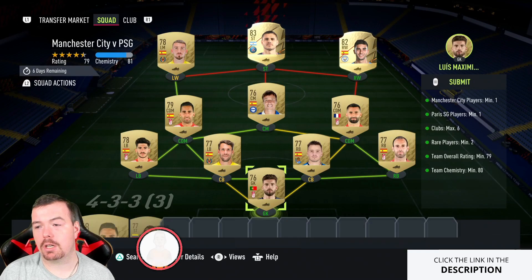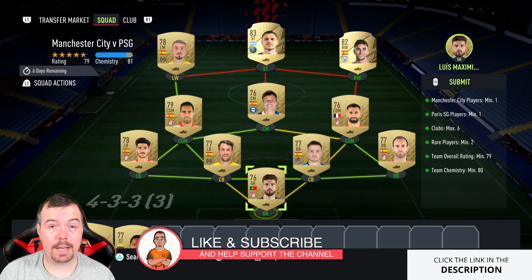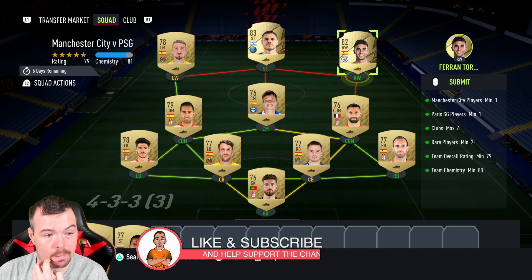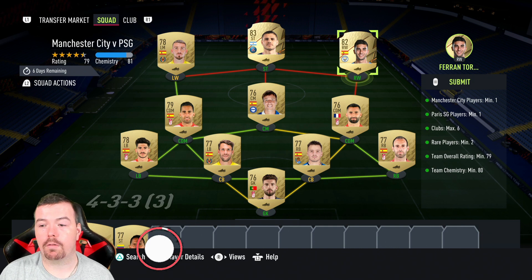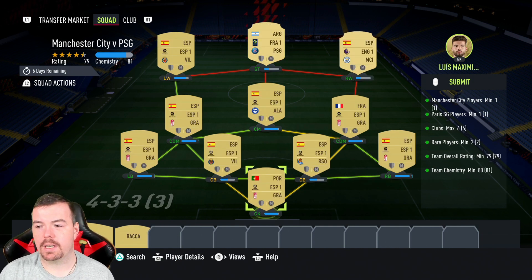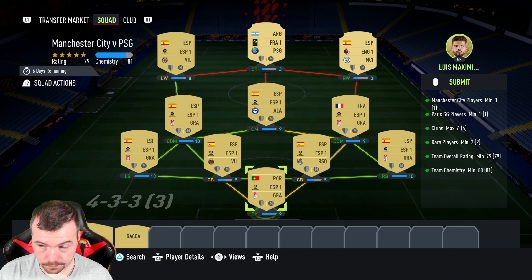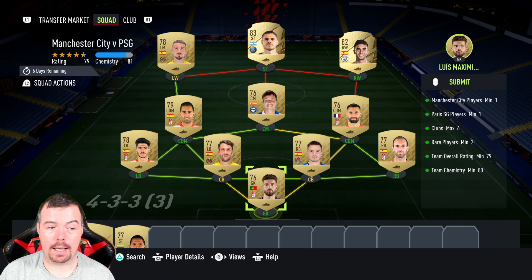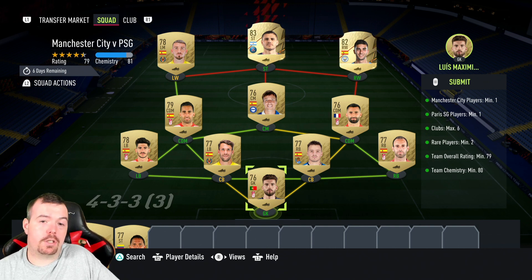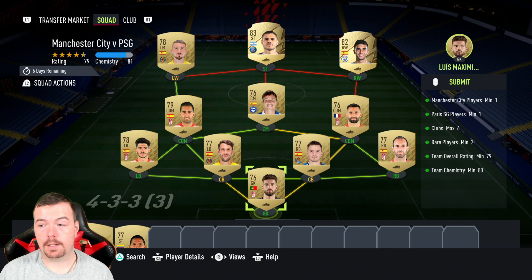Now into the Man City vs PSG one. Requirements: you need one PSG and one Man City player. Acardi and Ferran Torres are the best ones to get hold of, because you can get away with higher-rated players and then lower-rated players for the rest. Clubs max is six — we've got six. I went with Spanish La Liga — any of the high leagues are good because they have a lot of gold players.